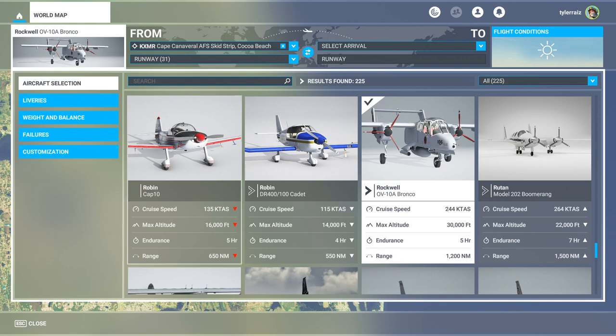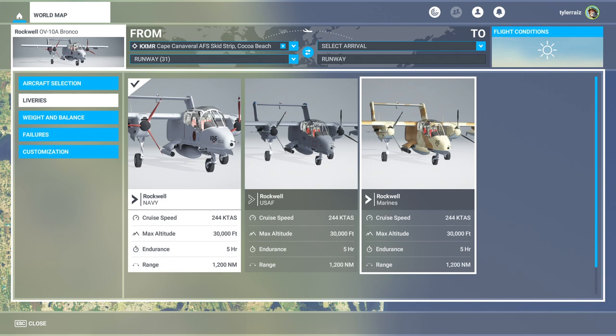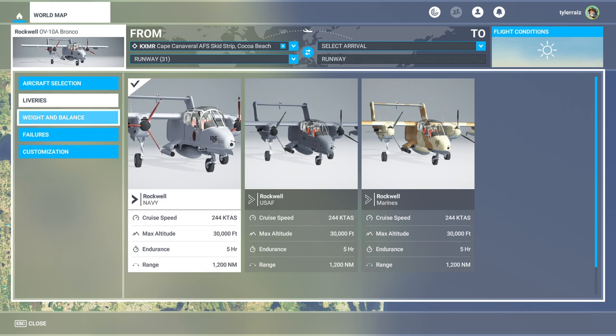It's an interesting plane — I don't have another variant of it in any other simulator right now, so I'm glad to see it here. I have a policy of trying to fly every kind of plane I can in sims. We have a Navy, U.S. Air Force, and Marine livery here. I would have liked the NASA livery because NASA also operates the Bronco, and hopefully we'll get one. I'm lobbying for it, which is why I'm starting at the Cape Canaveral skid strip.